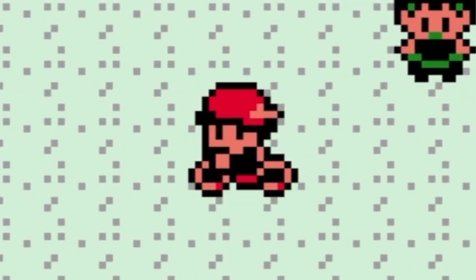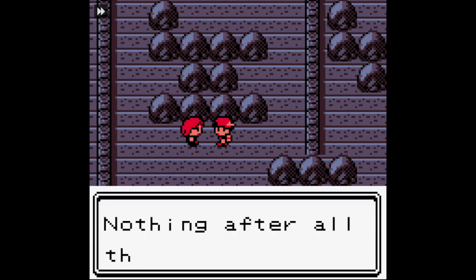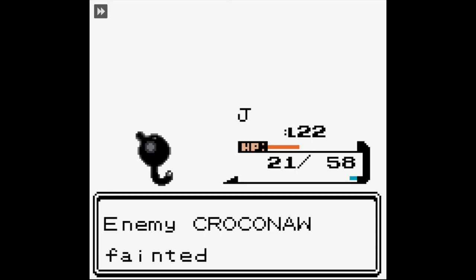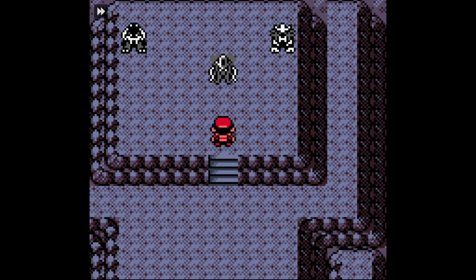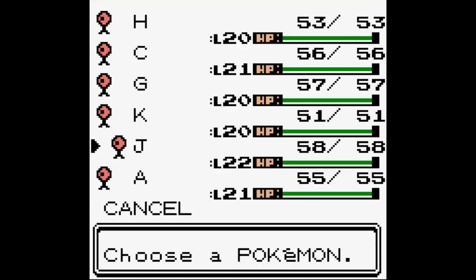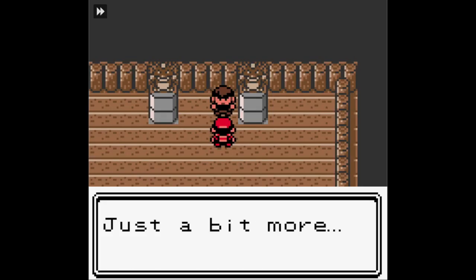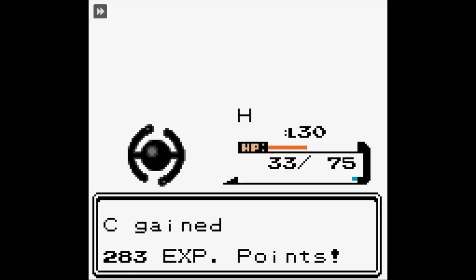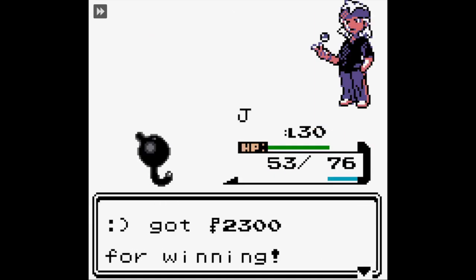So we bike away to Ecruteak City, where we finally do the pulling up on the rival. And this battle isn't easy - Croconaw finally knows Bite. So although we get through Haunter, Croconaw just proves such a threat now, and it's going to prove such a threat for the rest of the game. But we do get the win. We activate the legendary dogs, as we do. Here are the levels before we take on the Ecruteak Gym, because Morty has a level 25 Gengar that sweeps us with Shadow Ball. So everyone is level 30 now. We pull out the win and get our Fog Badge.